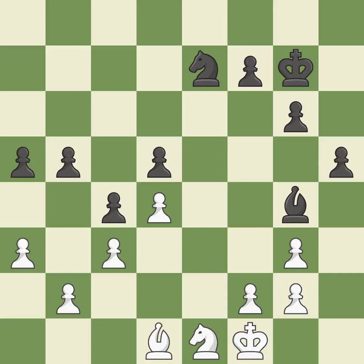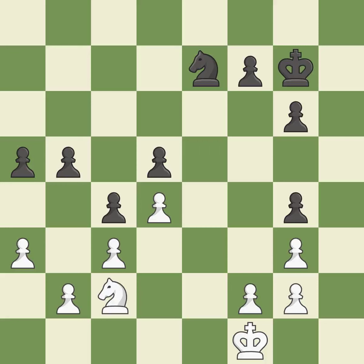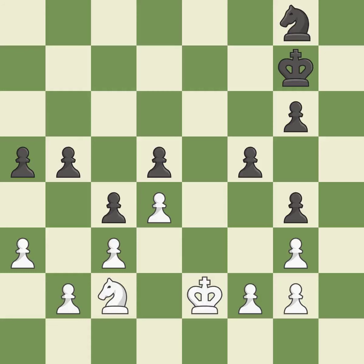It is a fair deal after all captures. Backs off. In the endgame, an active king is essential, and removing it from the rear rank is the first step. The attacked pawn is protected.